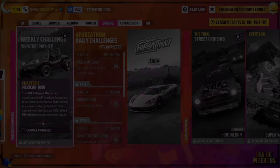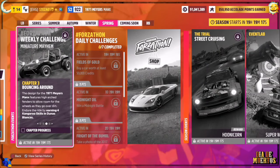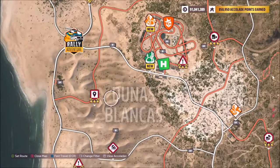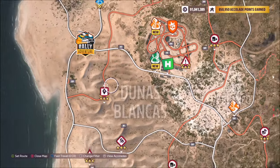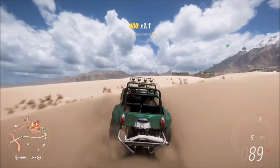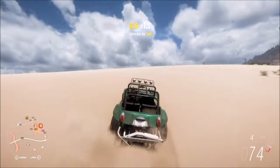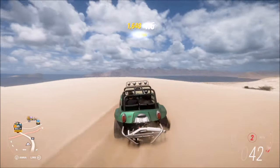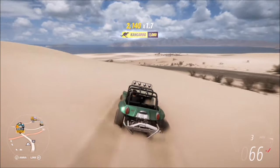The next challenge wants you to earn four kangaroo skills in Dunas Blancas. We're going to head over to the location, which is Dunas Blancas on the far left-hand side of the map — it's basically the massive sand dune area. For those of you who don't know, a kangaroo skill is three air skills in quick succession.